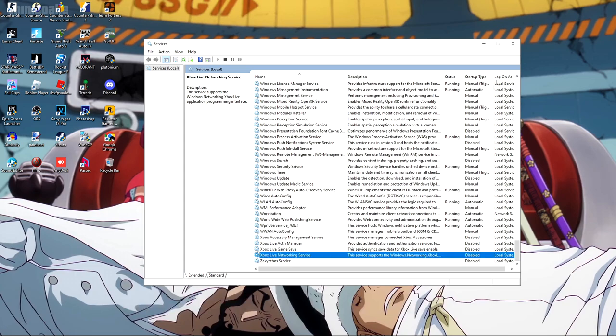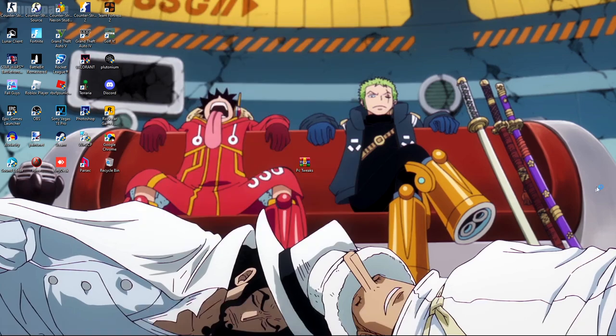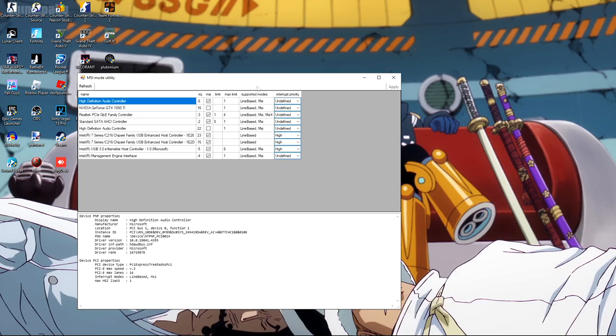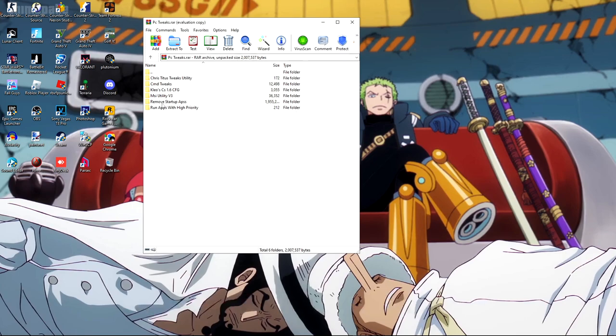Next is the MSI Utility v3, mainly for people with GPUs. I have a GTX 1050 Ti. Make sure MSI mode is checked on and set interrupt priority to High. Click Apply, then Refresh, and you're done with this part.